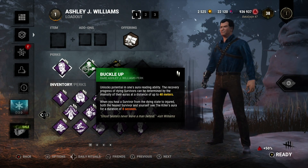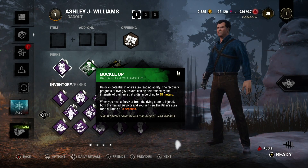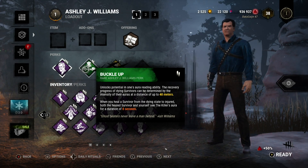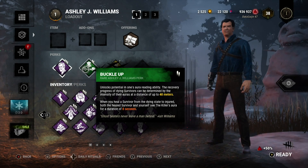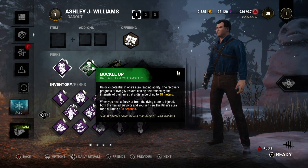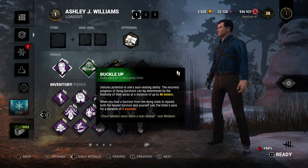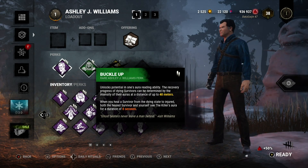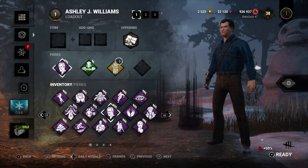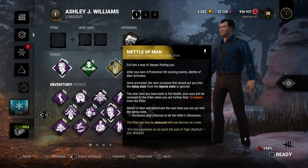Buckle Up lets you determine the recovery progress of dying survivors by the intensity of their auras at a distance up to 48 meters away. When I heal a survivor from dying to injured, the healed survivor and I will see the killer's aura for eight seconds. This is just tier two so I don't know if it gives longer on the aura or increases the distance at tier three — either way that could be situationally useful. His final perk is kind of a high risk, high reward perk — Metal of Man.